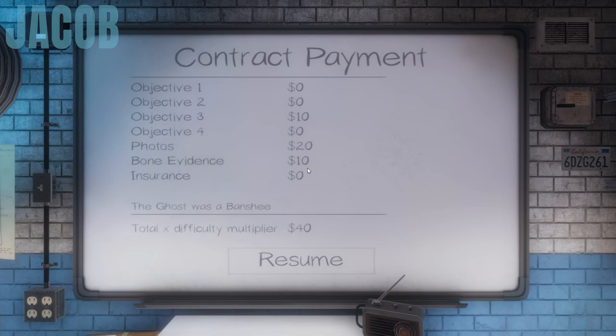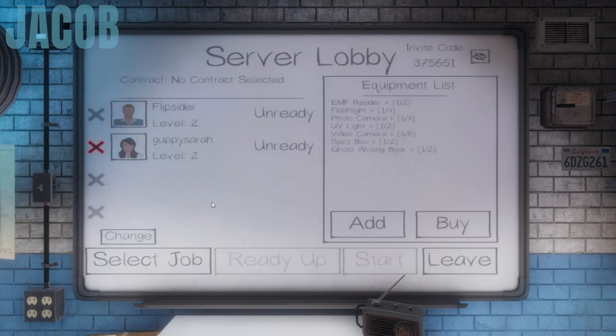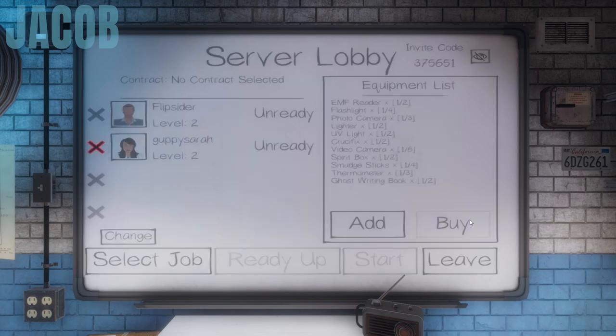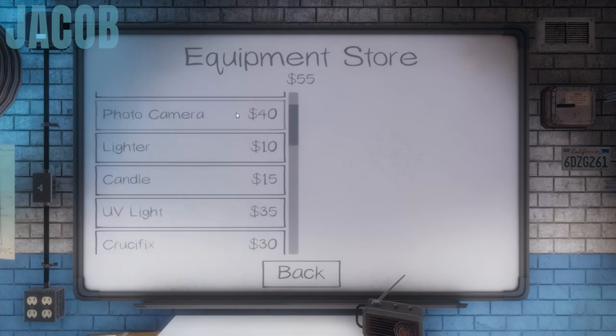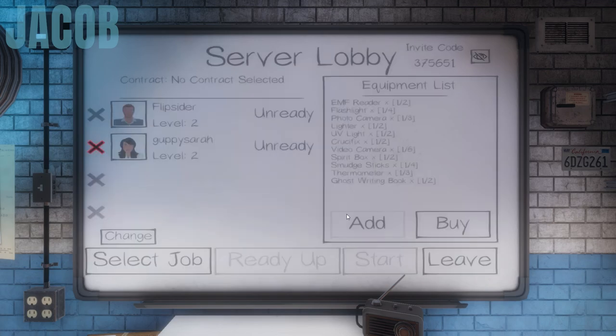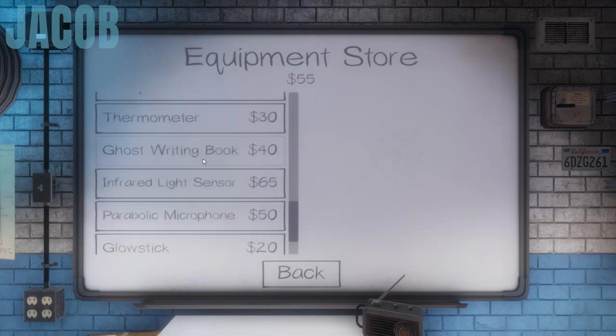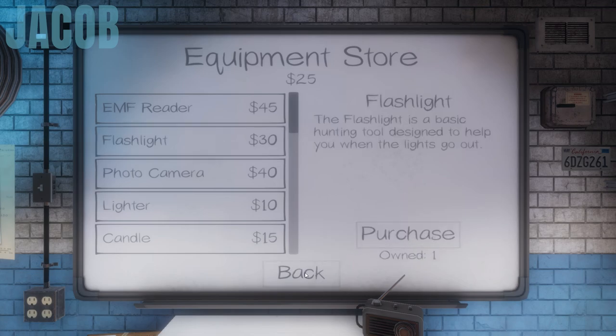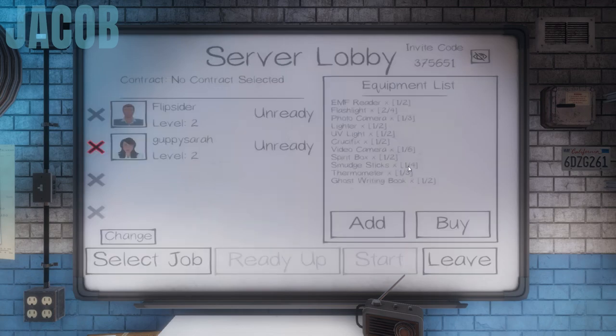Post-game results: Jacob earned $40 for the run, Sarah got $42. Jacob collected the bone for bonus points. Sarah got $22 for insurance after Jacob died. They both level up to level two. Jacob realizes he lost his flashlight and smudge sticks when he died, so he buys a new flashlight. They review their remaining supplies including one crucifix, noting it didn't seem to work very well.